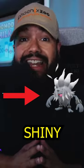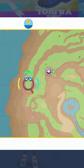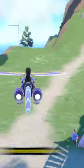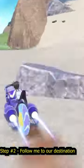Did you know getting a shiny Annihilape is easier than ever by following these steps? Step number one, go ahead and head to West Province Area 1. Step number two, follow this path and find this rock formation that has a windmill.